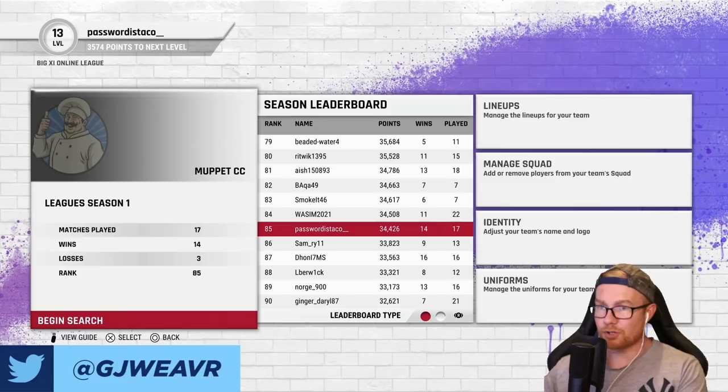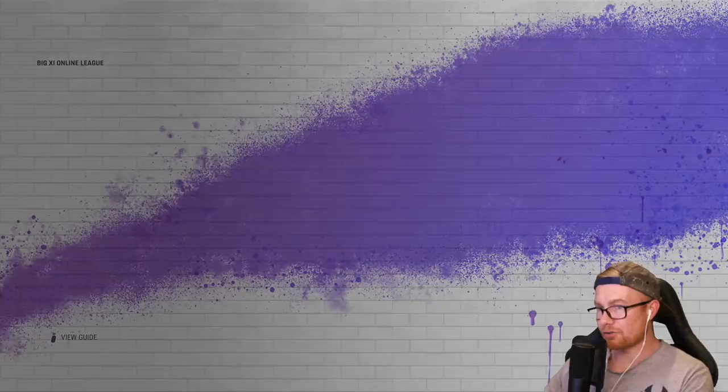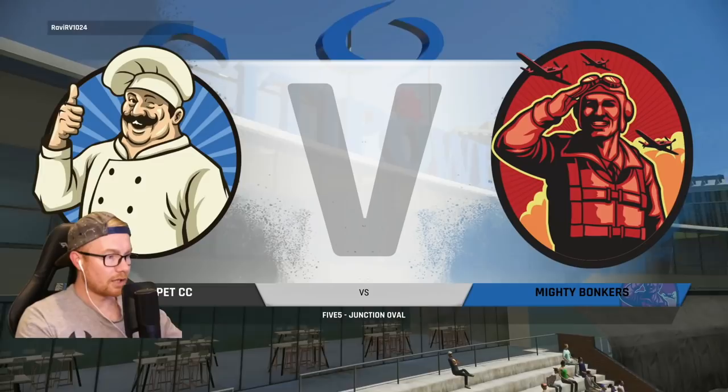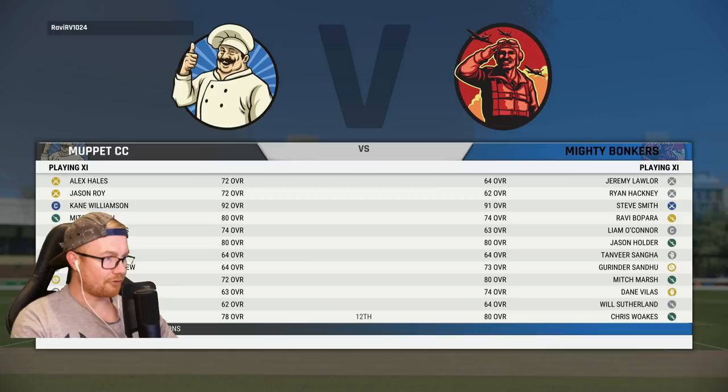Hey guys, welcome back to another episode of this Big 11 online leagues series. Today is once again a 5-5 game — we might look at playing a 10-over at some stage, but at the moment I'm just trying to get games any way I can, and 5 overs seems to be the way to go. We're playing a team called the Mighty Bonkers at Junction Oval.